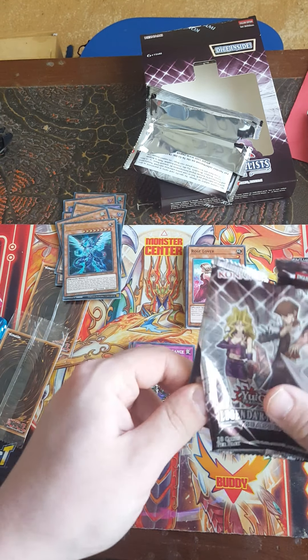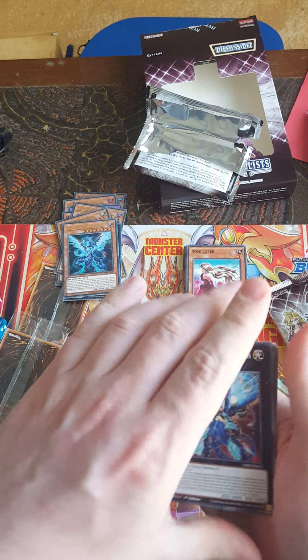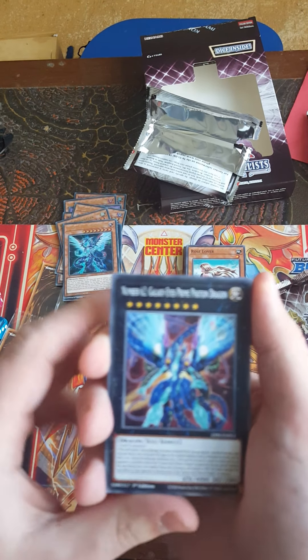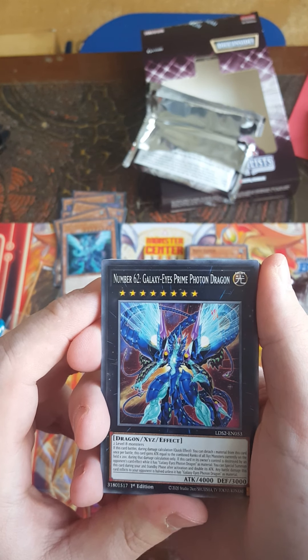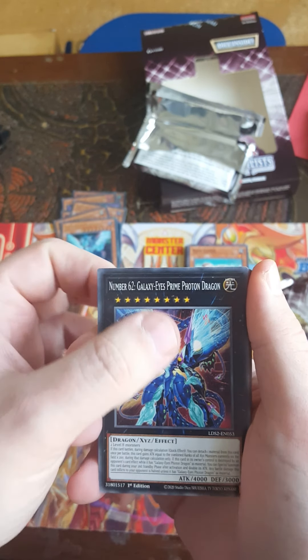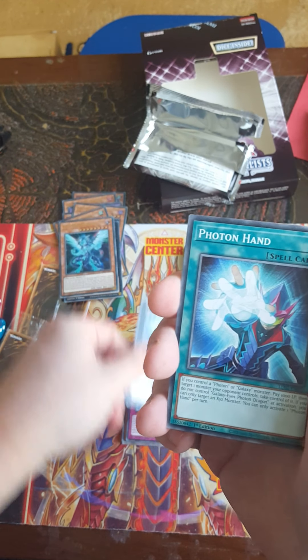Last pack, came in with something nice — I'll take that, I don't care if it's common. Number 62, Galaxioris Prime Photon Dragon — yes! I wanted that card, I don't care if it's common. One pile. Hulton Hand, Burst, Dream of Destruction, Neutron Blast.